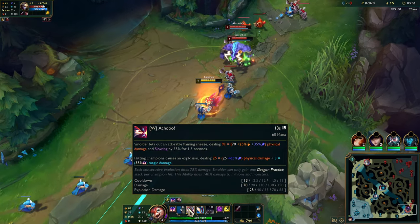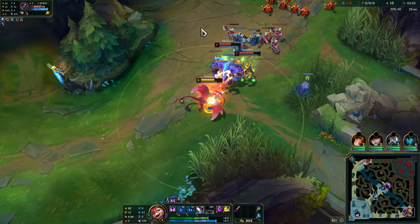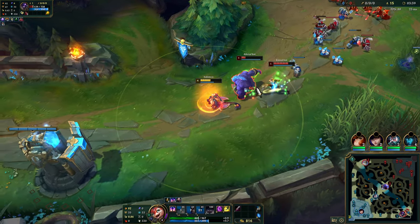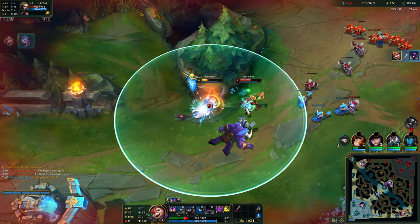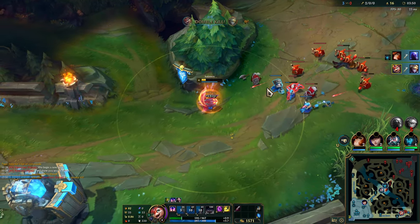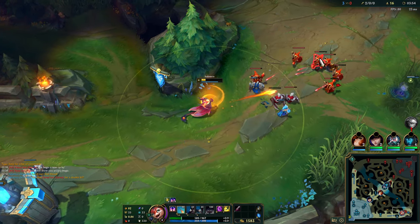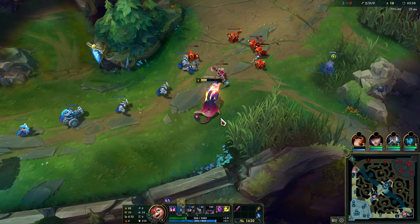Alright, what's the W? An adorable flaming sneeze. That's his E — he just kind of jumps in the air. I don't know if I got a stack for killing him there, but let's kill this guy with a Q. I think it's just kills that you get with a Q that gives you stacks, not every attack.